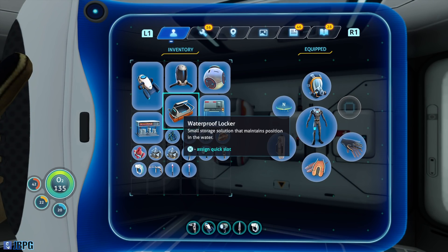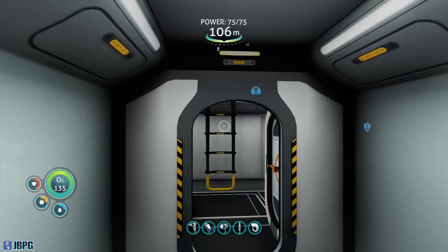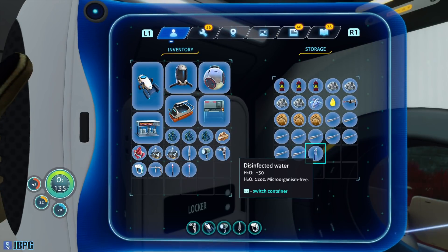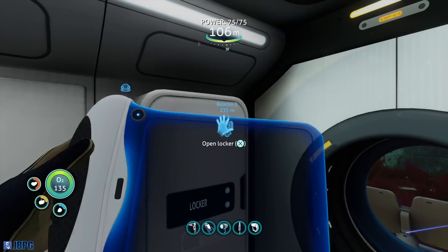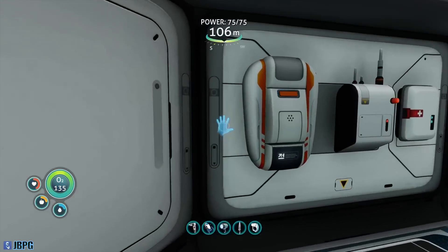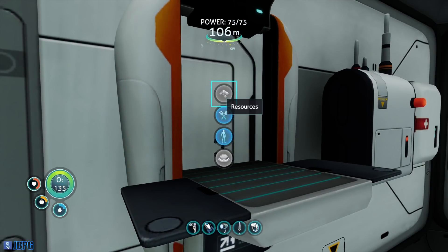We're thirsty again already. I'm almost out of food as well — actually that's more pressing. Before we start going off exploring we need to sort our health out, it's looking a bit low. Let's grab the bleach so we can make some more water as well. I can't believe how much we're burning through water. There is actually a water purifier that we can make for our base — we should probably look at that.